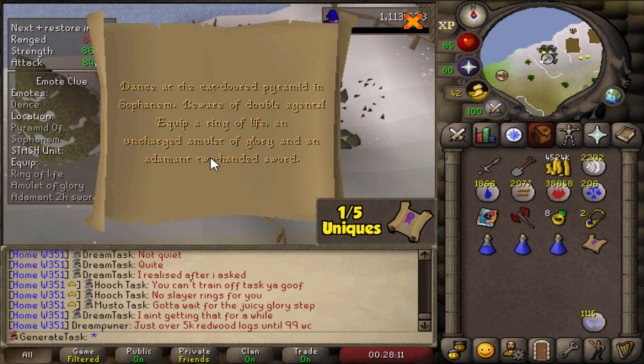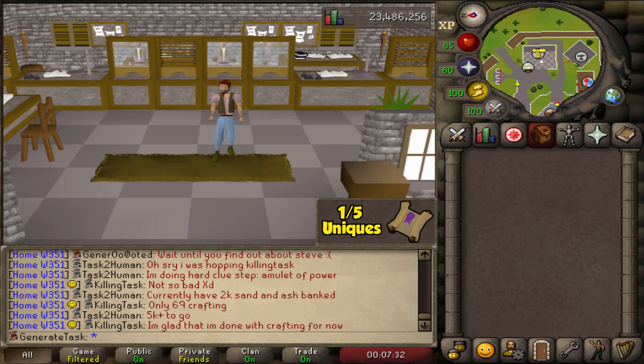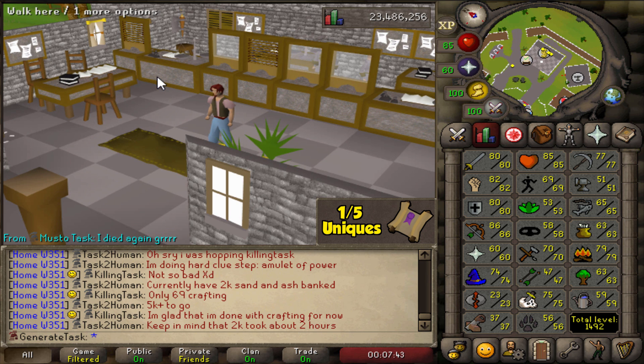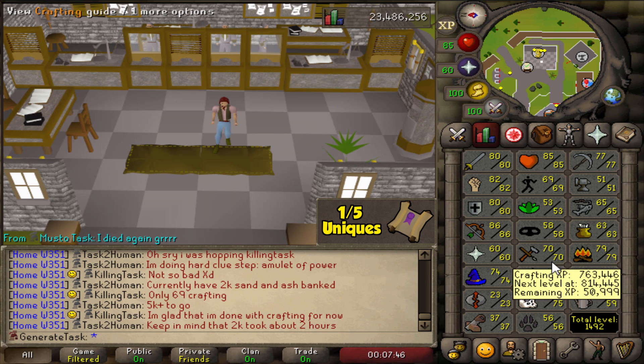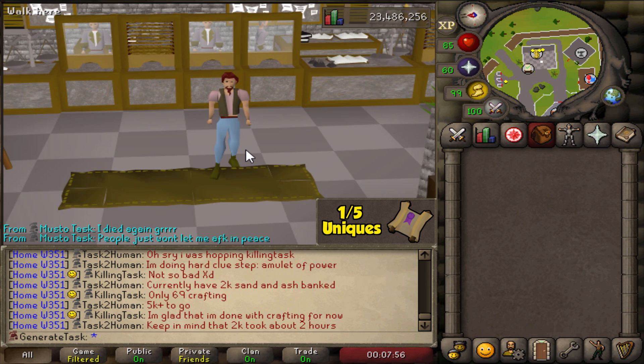There it is — the dreadful Amulet of Glory clue scroll. That means we have to get 79 Crafting now — we can boost plus one again. I've made some calculations: it looks like we need 14,280 molten glass, blow those into unpowered orbs, and that'll get us to 79 Crafting. That's going to be a long one. I think I'm just going to buy from the charters.